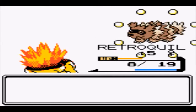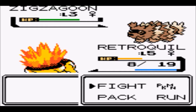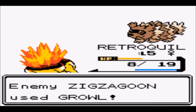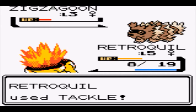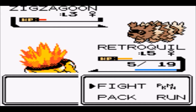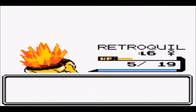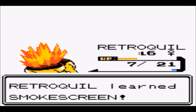I'm assuming we're still going to be going up to Mr. Pokemon's house — that's the way I'm headed. I'm assuming Mateo would tell you if he had different plans. Retroquill takes out the Zigzagoon and goes up to level 6, picking up stat boosts and learning Smokescreen.